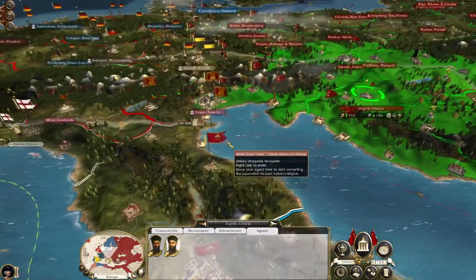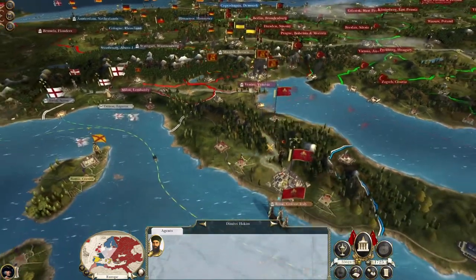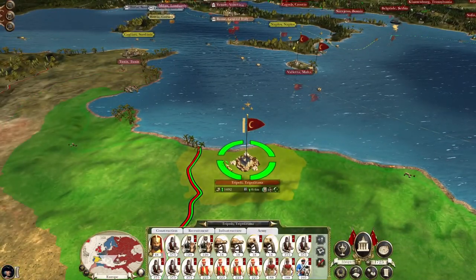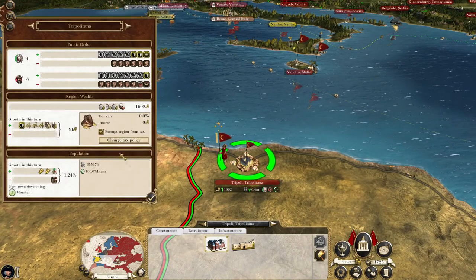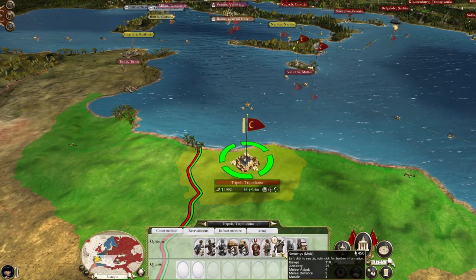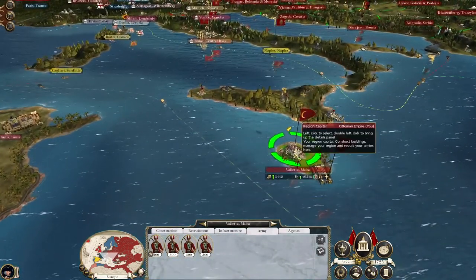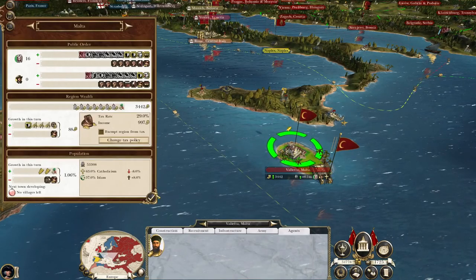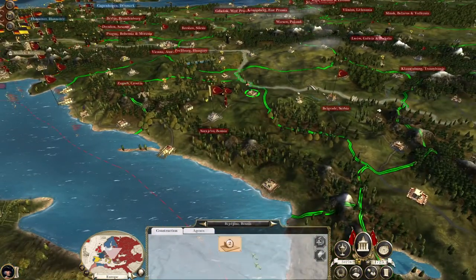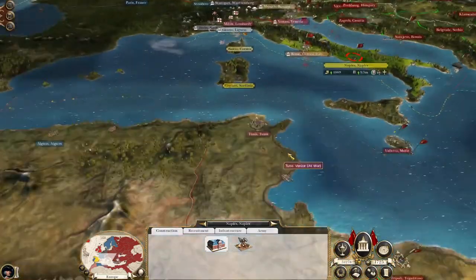We also have two agents in Zagreb and one in Venice - let's push one onto Lombardy. When we take Venice, we'll then turn south and head towards our old enemy, the Italian states. We've got Tripoli - they really don't like us even though they used to be us. We're allied with Spain, and I'm sorry Spain, but soon our alliance must come to an end.